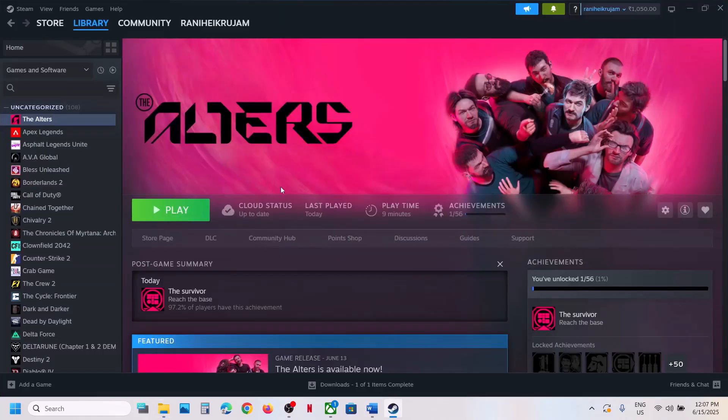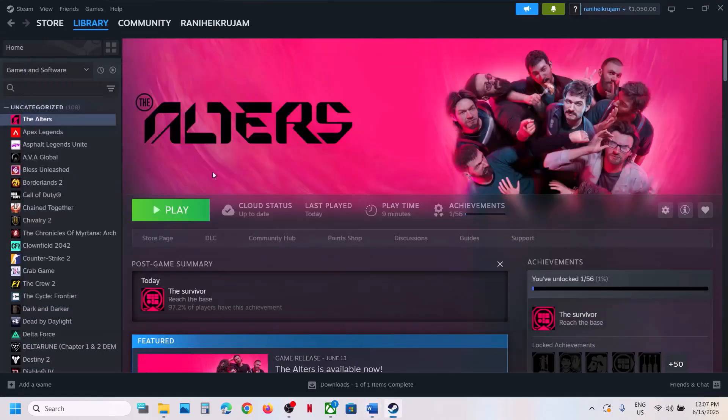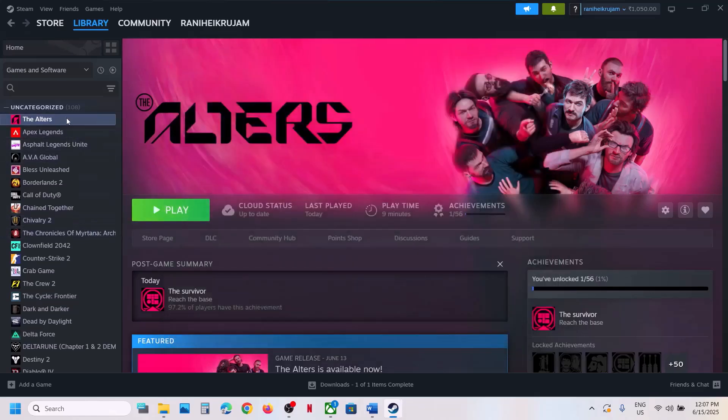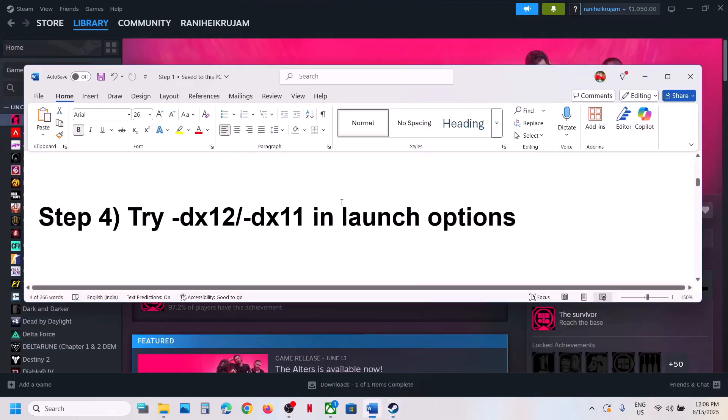The next step is to try dx11 or dx12 in the launch options. For Steam users, right-click the game, go to Properties, and in the launch option type '-dx12' and launch the game. If that does not work, try '-d3d12', then '-dx11', then '-d3d11'. If none of these work, remove the launch option and follow the next step.